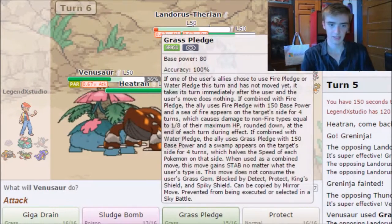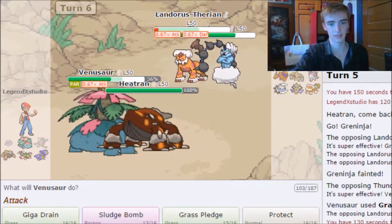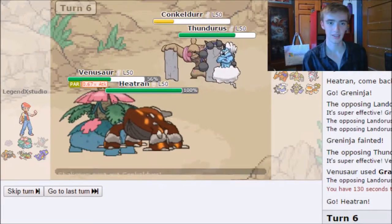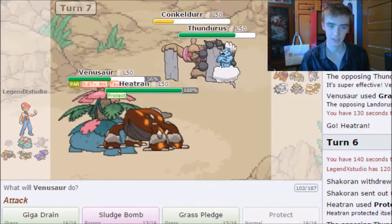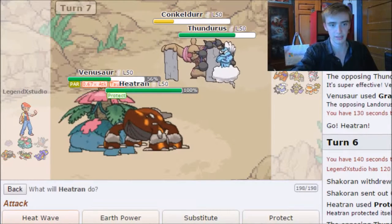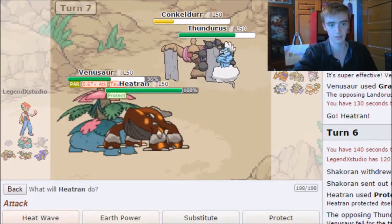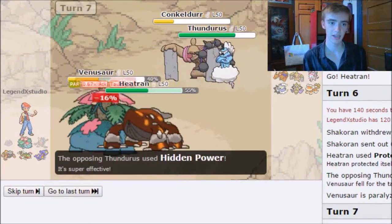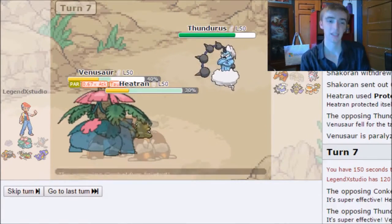This is turning into a problem for me. I'm going to go for Giga Drain on Landorus and Protect. They send out Conkeldurr again — they Taunt my Venusaur. I'm going to Sludge Bomb Conkeldurr and set up a Substitute. They do Mach Punch, dealing decent damage to me, Pin Missile on Venusaur — Venusaur is just pretty tanky here. I get Sludge Bomb off, knocking out Conkeldurr. I'm in a pretty good spot.